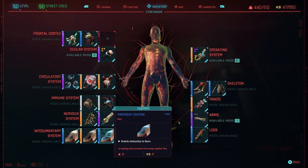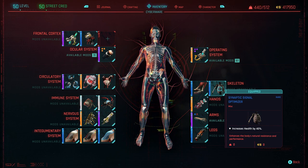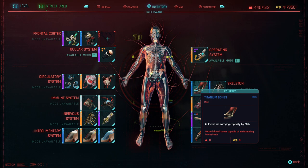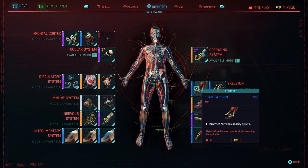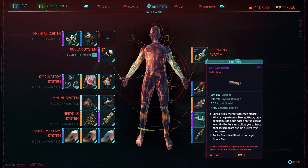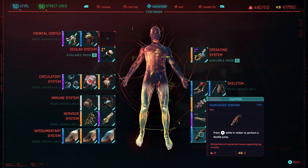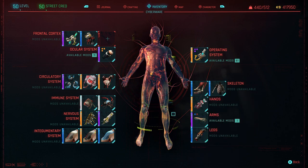We've also got: Grants immunity to bleeding, Grants immunity to burn, and Increases armor by 200% — all in all you'll have pretty much 100% immunity to all effects once you've got these on. On the Skeleton side: increased health by 40% — pick the purple one if you can. Titanium Bones gives increased carrying capacity by 60% — one of the main things in this game. I always put Smart Link here just in case I want a smart gun. Over here we've got Gorilla Arms with physical damage. And finally Reinforced Tendons — double jump — because I'm an old-school Destiny player and I like it.